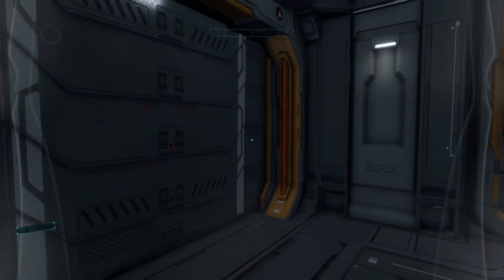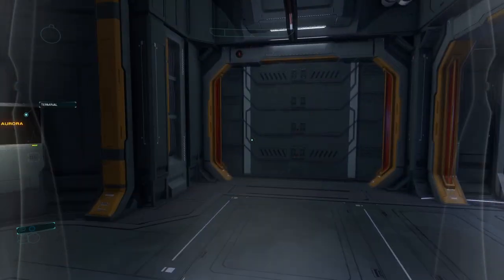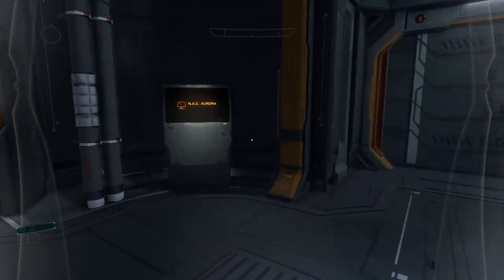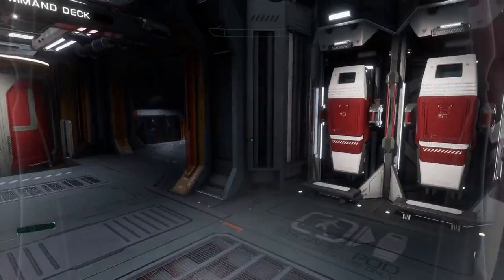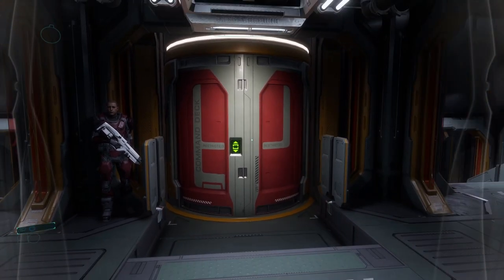So they might have had a module over here, maybe another section to the right. And then of course you have some people hanging out. There's a terminal here. Let's go to the command deck — ooh, we've got escape pods! And then of course one of these armed security guards.